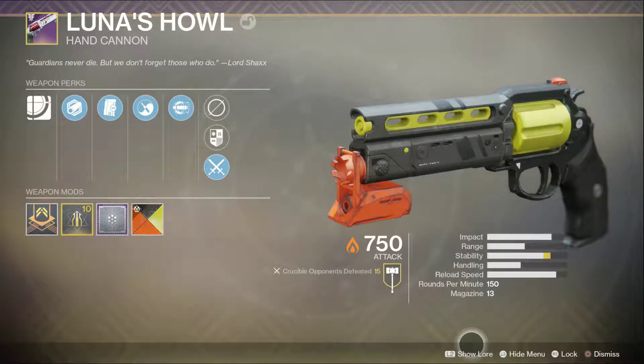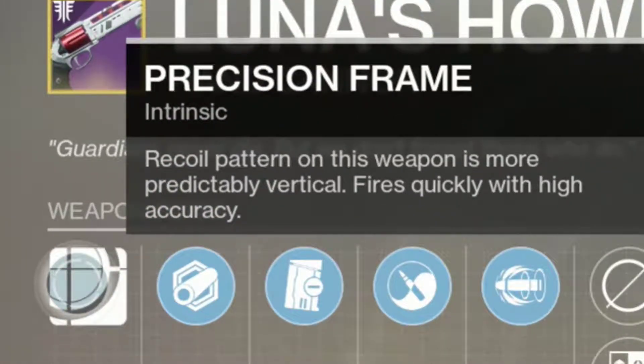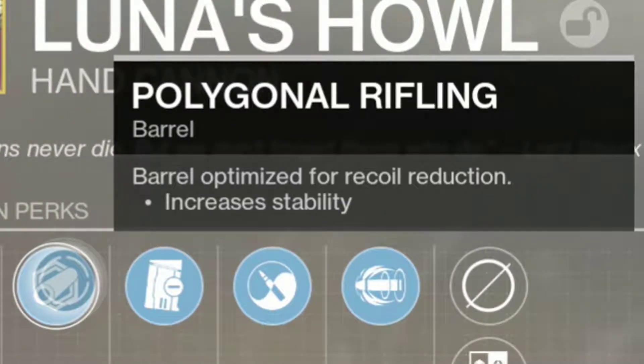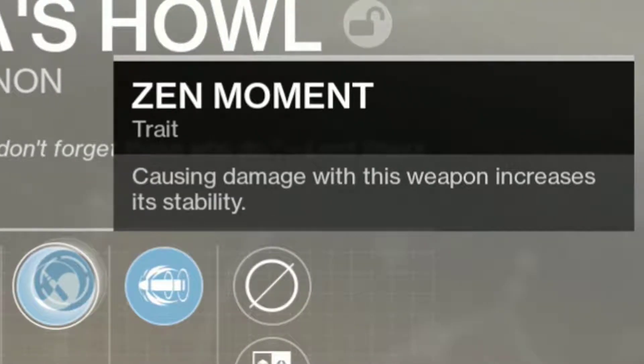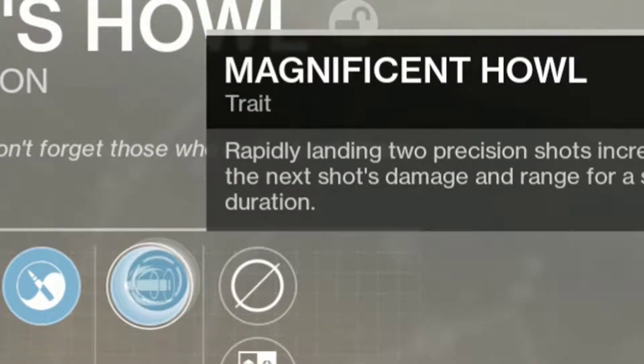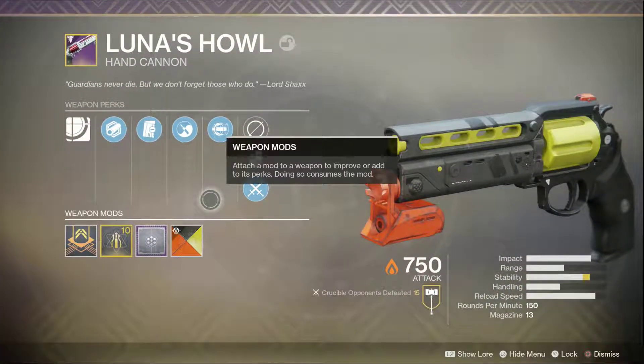This gun as a 150 is really good. As a 180 it's not a surprise they nerfed it — this thing melted everybody all the time. The intrinsic perk is Precision Frame: recoil pattern on this weapon is more predictably vertical, fires quickly with high accuracy. Polygonal Rifling barrel is optimized for recoil reduction, increases stability. Drop Mag: the magazine will drop on reload, wasting ammunition but greatly increasing reload speed. Zen Moment: causing damage increases weapon stability. Magnificent Howl: rapidly landing two precision shots increases your next shot's damage and range for a short duration.